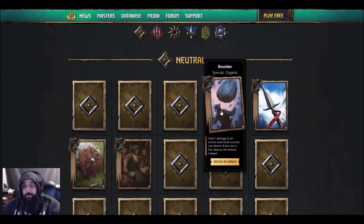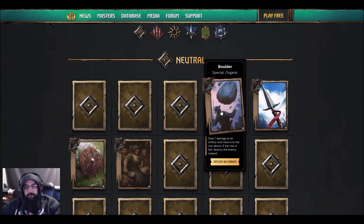If that row is full, destroy the enemy instead. Herbalist can pull this — it's an organic — so this might help out the axemen because it'll move the unit and then take the damage. Nothing Ram's also having some synergy with that, like a couple of new cards that work with special cards. It seems pretty good as well.